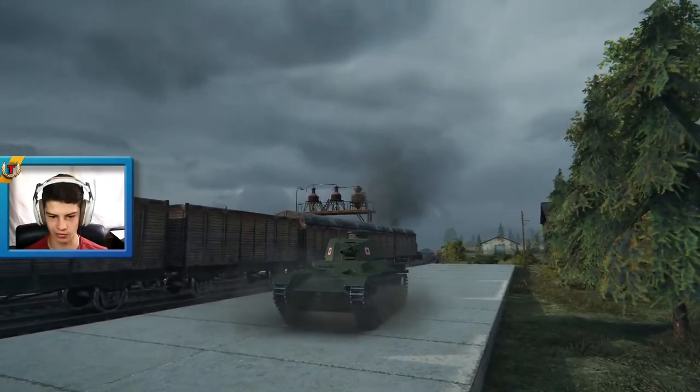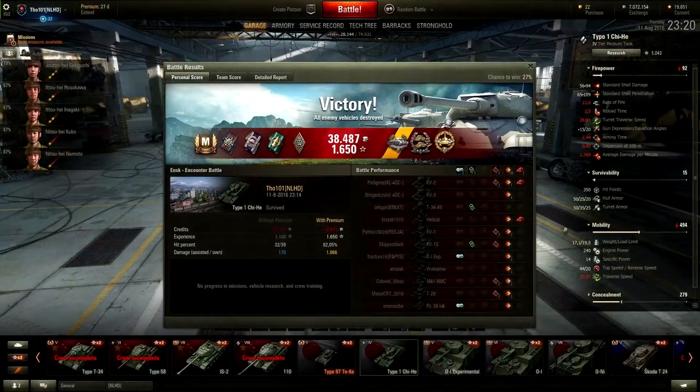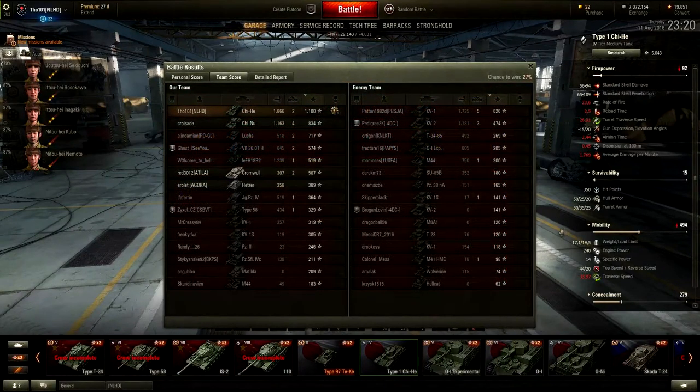Let's take a look at the statistics of this game. Unsurprisingly, an Ace Tanker badge, a load of tokens from the Medal of Honor for killing at least two tanks two tiers higher than you, a Confederate, and a High Caliber in a bottom-tier game. The most ridiculous thing — 1,866 damage with a whopping 1,100 base experience points.